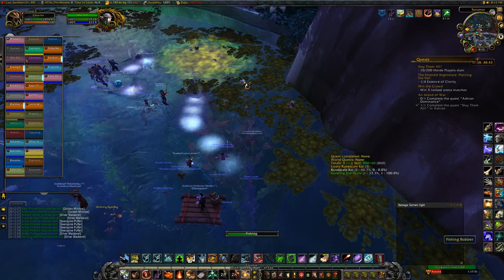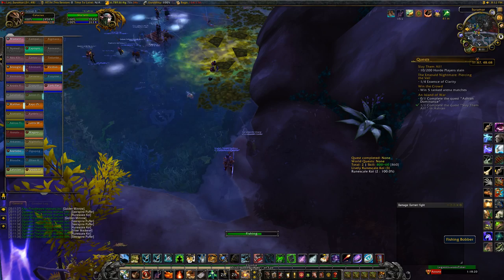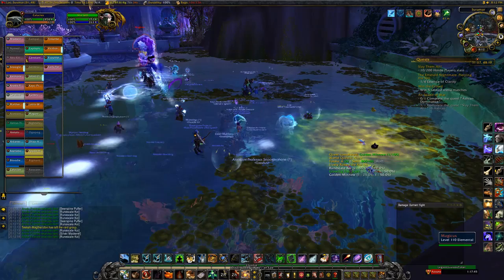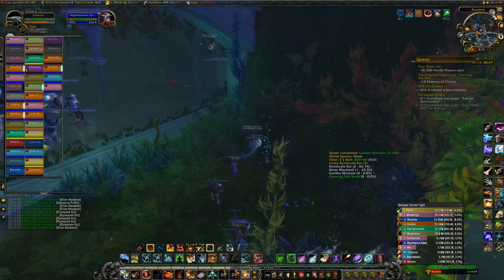You won't get a lot — only about one to two at a time, whereas the other fishable currencies give you three to four. But the trick here is fishing up the more rare green item that spawns an add. The Suramar one is called a Glowing Fish Scale. Once this add spawns, everyone in the group will want to tag it, and it will drop a bunch of Golden Minnows once it dies — maybe 15 to 25.